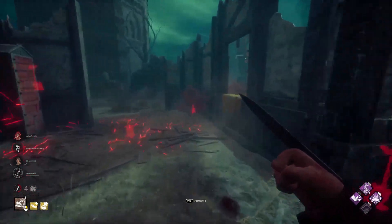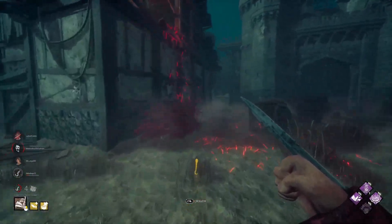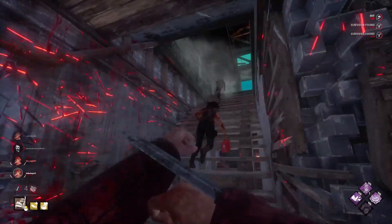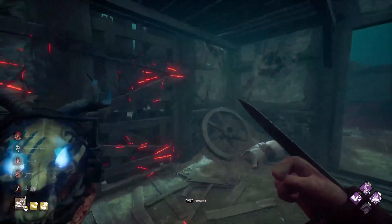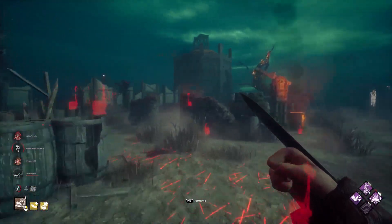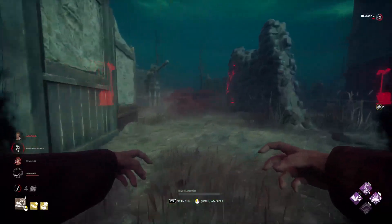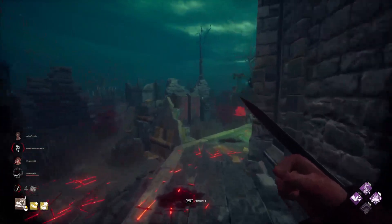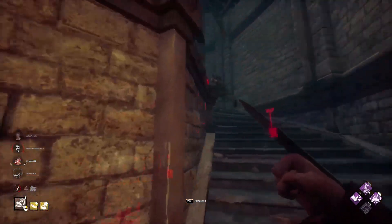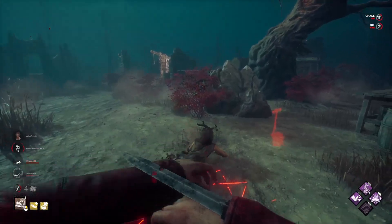I thought she went for the pallet but I didn't quite catch where she went. She just vaulted and then ran away. She's going for the unhook I think maybe. The one with the yellow eyes is what we need — the blue eyes one is the one we've caught already. There we go — I'm going to leave her slugged just in case of Dead Hard; I do not want to eat that right now. There you are — you took the portal. This pallet should be down already. The only thing she really has is that massive drop there if she has Balance Landing. Bonk — little hat for you.